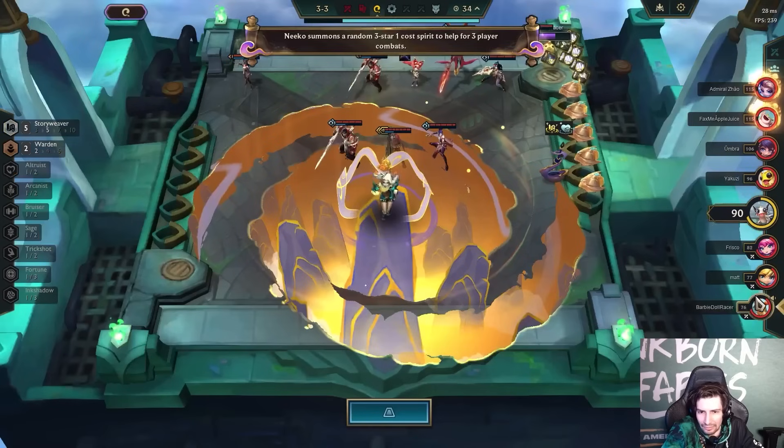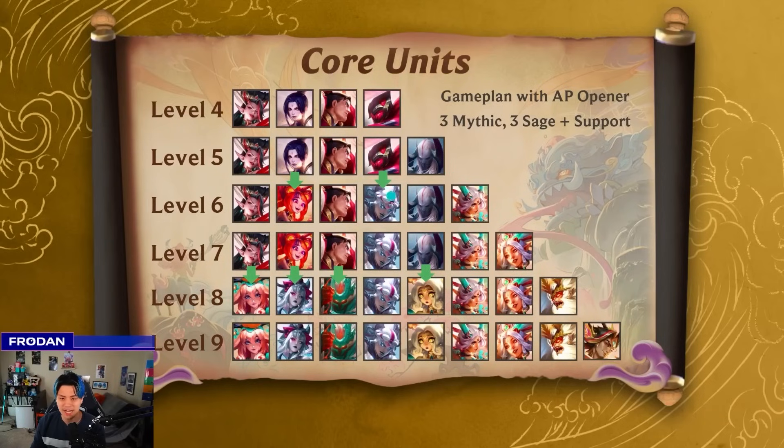At level six, you start getting in the three costs that are really important. Riven becomes Zoe, Jax becomes Alune, and Diana for the Sage. At level seven, you can splash in Janna or any other synergy that makes sense — maybe even another Bruiser. Level eight is when you start fully transitioning: Zyra and Zoe become Lillia and Morgana, Garen becomes Nautilus as the Warden, and you eventually transition to Mythic with Nico. If you can find Wukong, great — otherwise just play whatever support makes sense. A lot of times you're playing things like Soraka. At level nine, you can work in Rakan or another unit that fits based on what you're hitting.